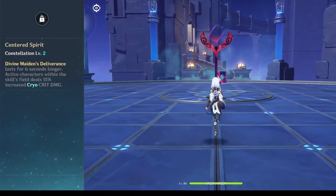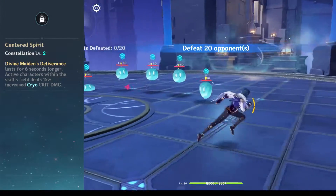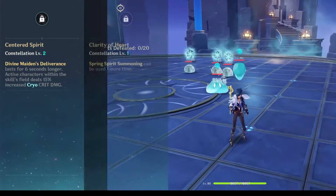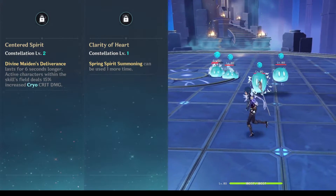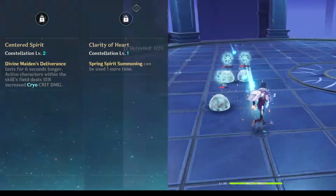Minimum constellation is constellation 2. This way we can take advantage of the buff from elemental skill and elemental burst pretty often, because constellation 1 will enable us to use elemental skill twice, while constellation 2 prolongs elemental burst to 18 seconds with a 20-second cooldown.